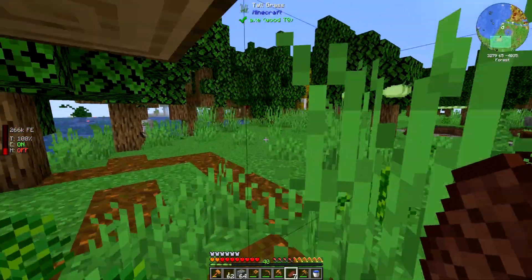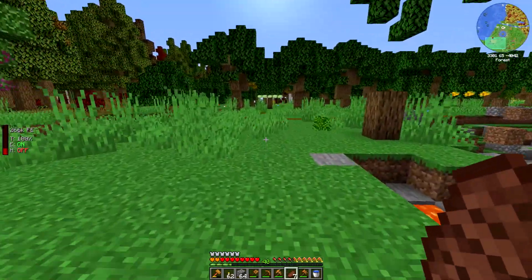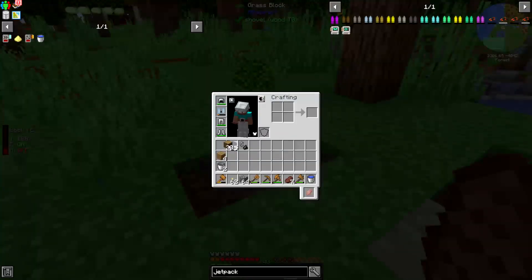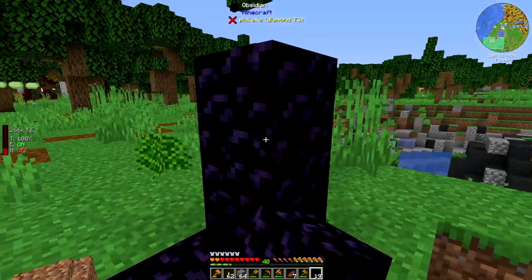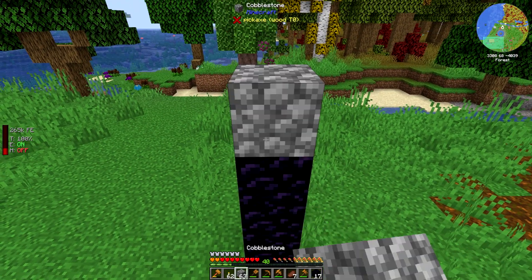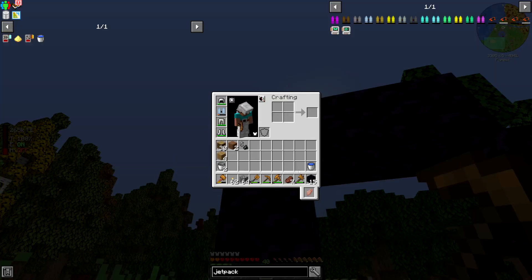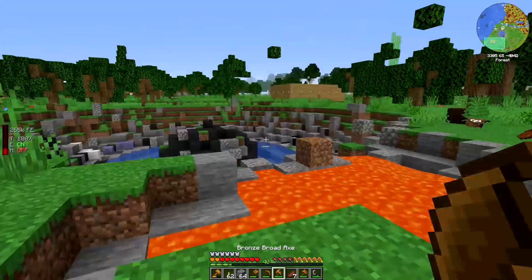There's a skeleton, so let's go a little bit away from him. This will do. Let's go ahead and set up the nether portal here. The cool thing is that because I can fly, I can make this kind of easy. I'm really trying not to overdo it with the flying right now because I don't have very much energy. Let's go to the nether and maybe try to get some cobalt if I can.